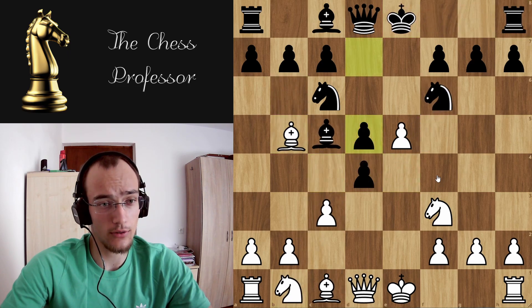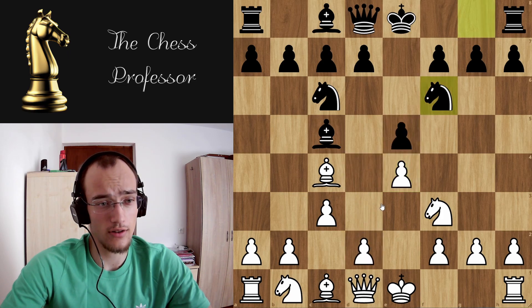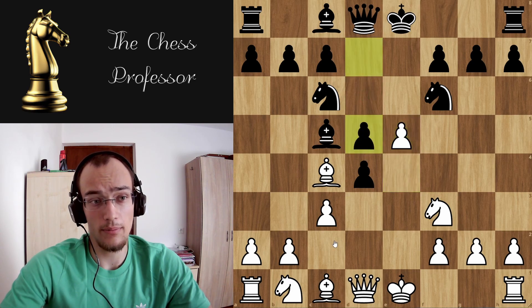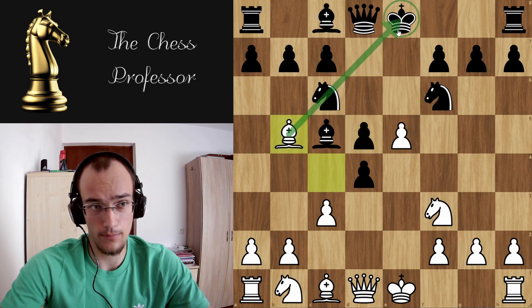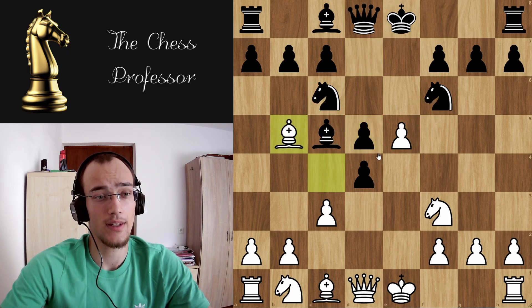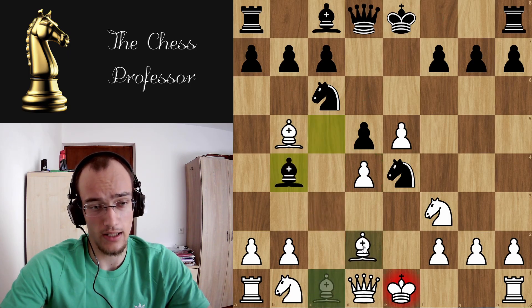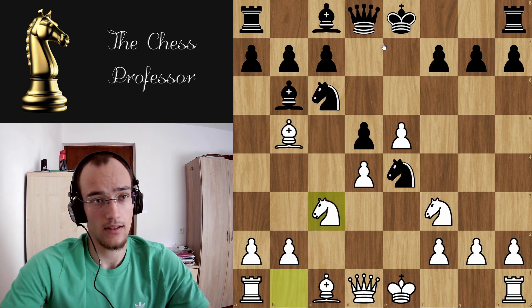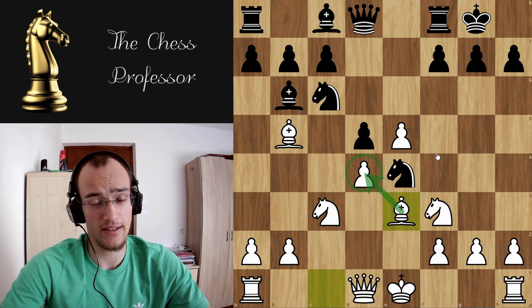Let's do a quick summary. In this position: d4, they take, you play e5. The best move is d5, after which you do not take the knight but you pin the c knight. They jump into the center, now you take. They have two moves: if bishop check, you play bishop block. If they go back, you play knight c3. Now castles, bishop e3 — supporting the center.